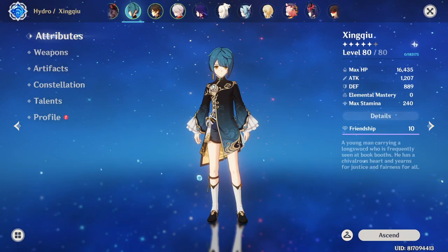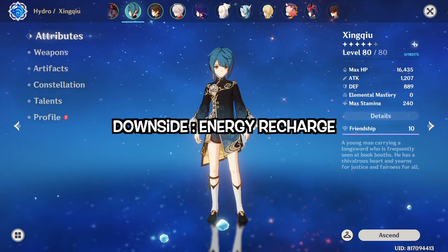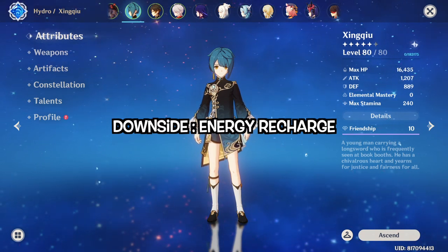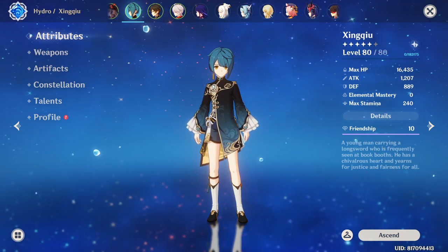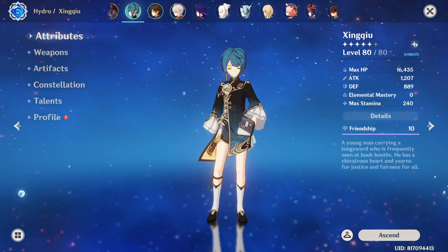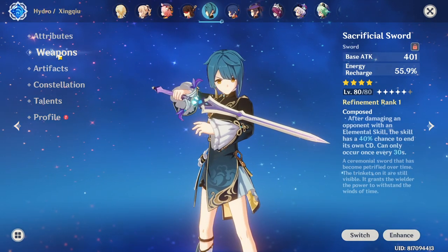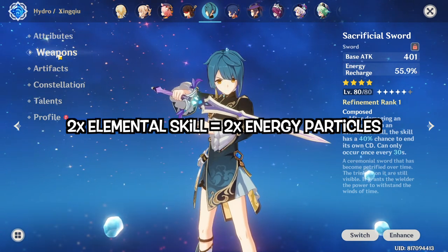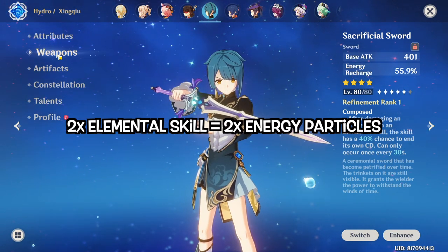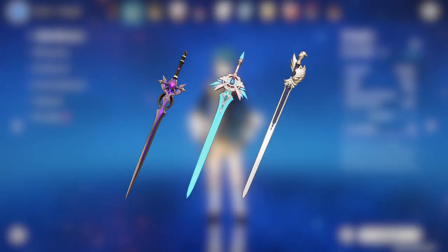Xingqiu's build is quite straightforward. His only downside is energy recharge because his burst requires 80 energy. Since Xingqiu is off the field most of the time, the window period for him to recharge his burst is only during his elemental skill. That's why his best weapon is the Sacrificial Sword — it enables him to get double the amount of particles by casting his elemental skill twice. If you don't have Sacrificial Sword, or it's only at low refinement, other swords with energy recharge substats are also good for him.